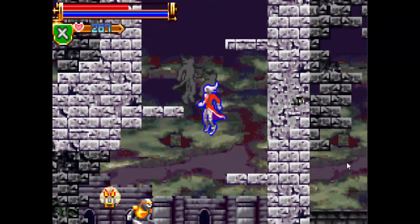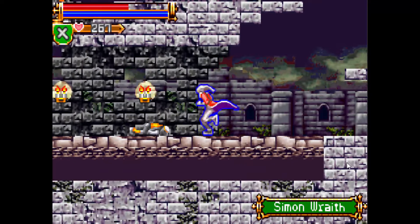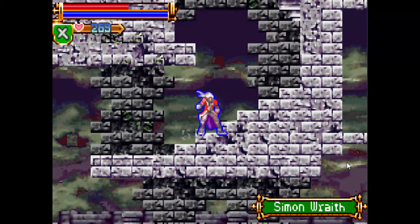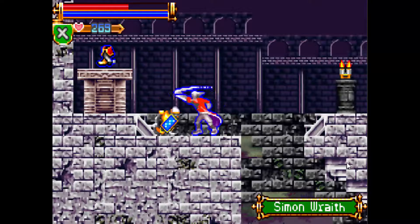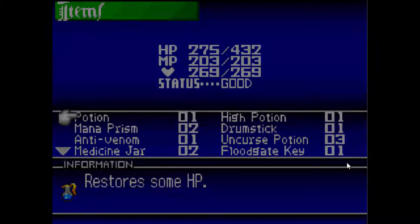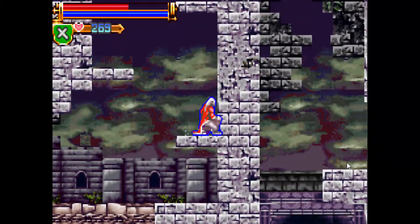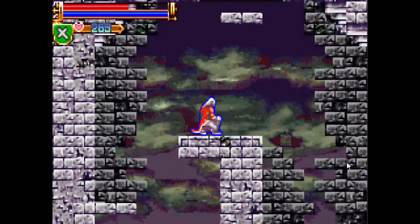Now, I don't recall what this particular area is called, but there is something we need from this place. The reason we need to get this particular item from here is because it's going to be needed for us to get to one of the remains of Dracula. In the meantime, we just gotta deal with more of these wraiths that are pretending to be Simon Belmont, which I still think is kind of humorous. And that is what we need — those boots.